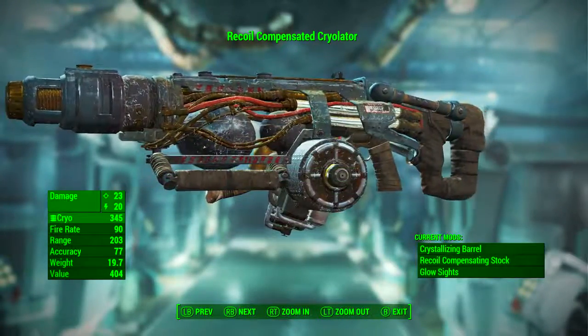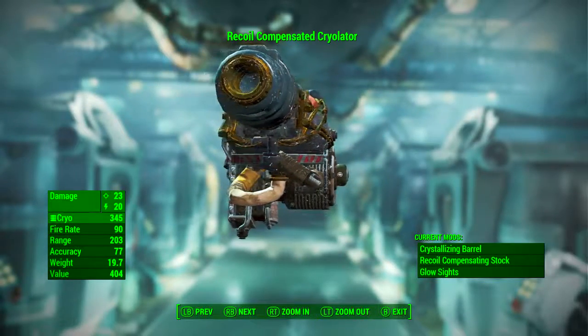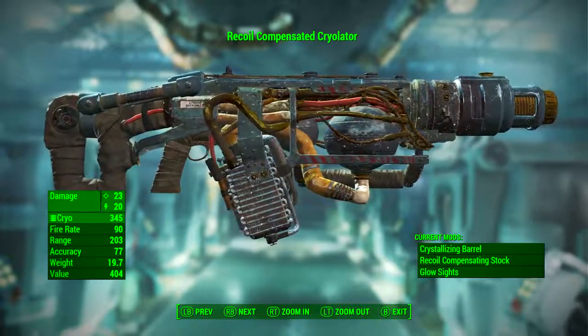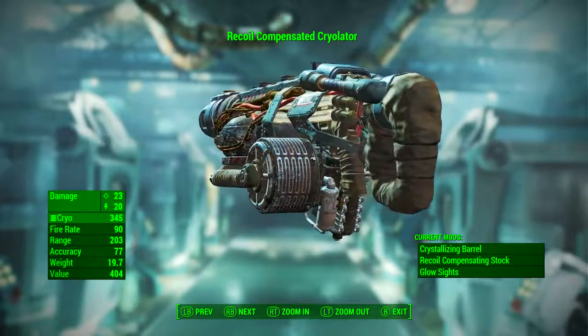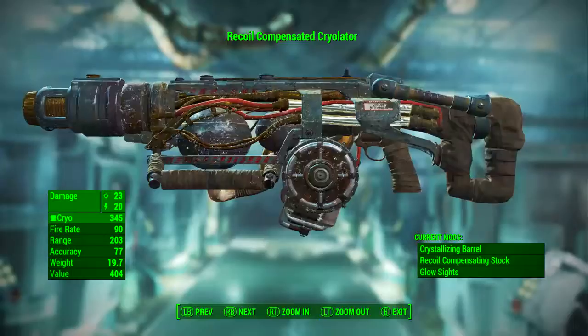Now that the cryolator has been modded out, it has a base ballistic damage of 23 and a base energy damage of 20. It uses cryo cells as ammunition, it has a fire rate of 90, its range is 203, its accuracy is 77, its weight is 19.7 pounds, and its value is 404 caps. It is now called the recoil compensated cryolator.